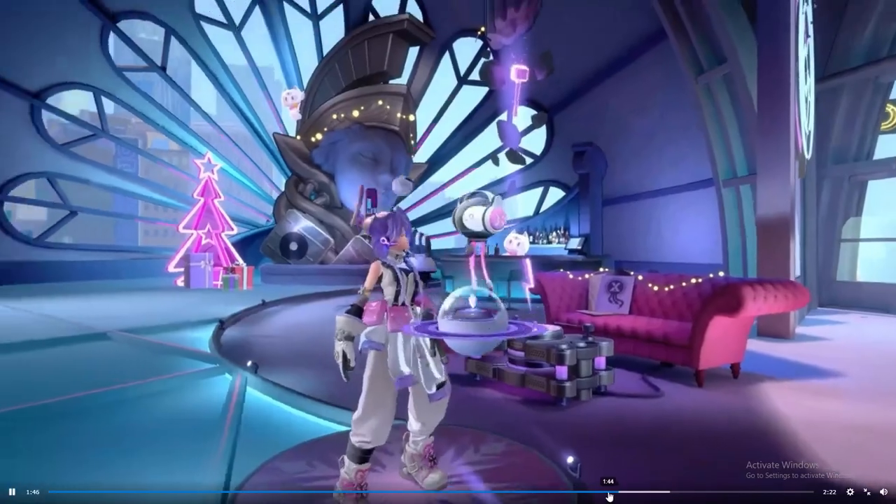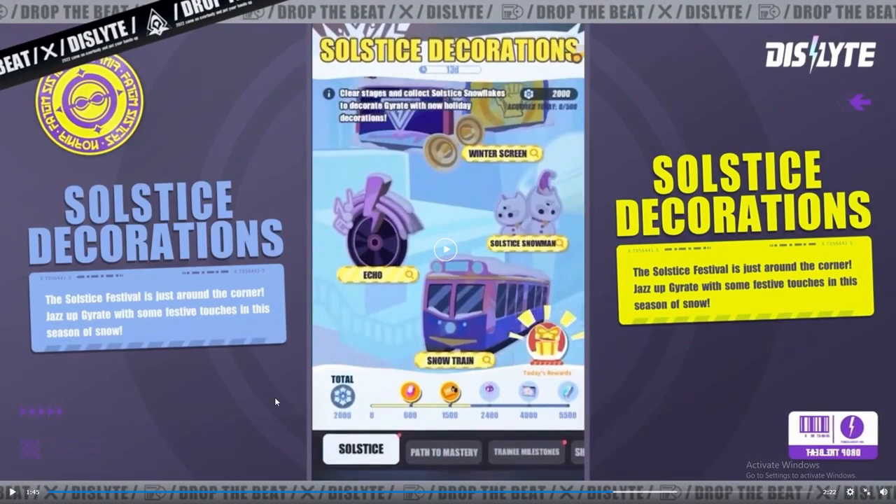The solstice decorations — yeah, it's not much to it. I think it's like a theme decoration or something. There's a winter screen, a snowman, a snow train, and you can get points here. The rewards are going to give you nexus crystals, a gold record, a name card, and a reset stone.